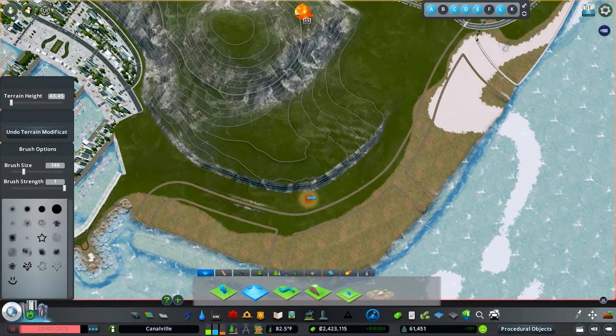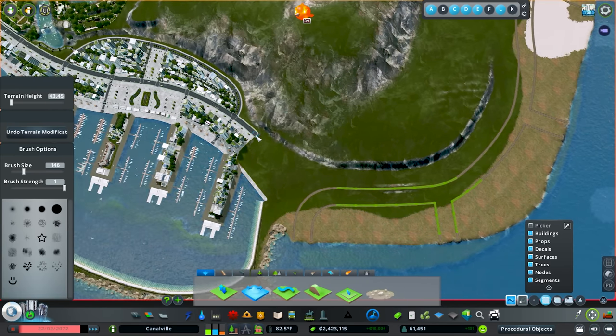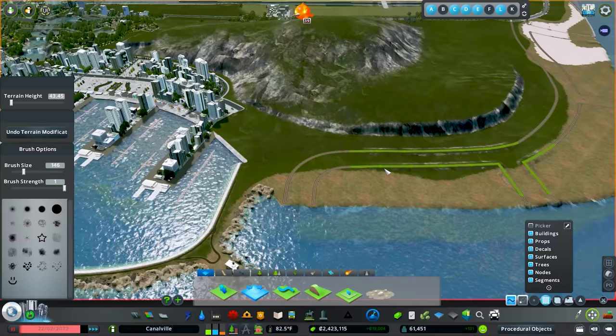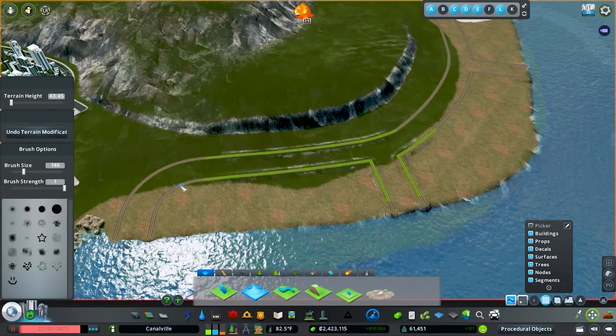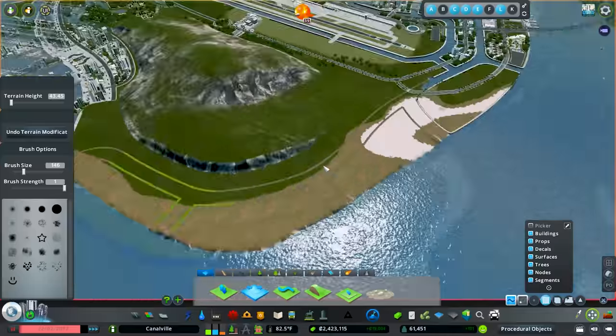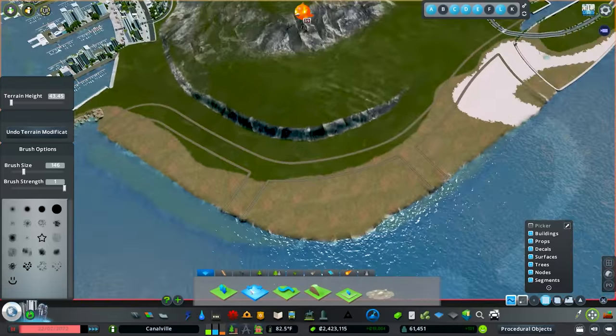We don't need a ton of space, just enough. I'll tuck this back just a little bit more — we can always come back and reclaim land if needed. I want it to be the same level as this area, so we'll level it to itself. The rest of it looks actually pretty good.